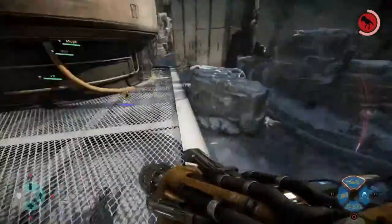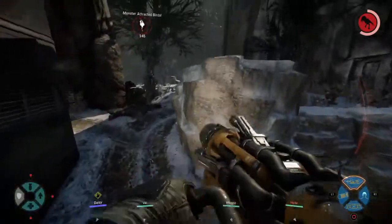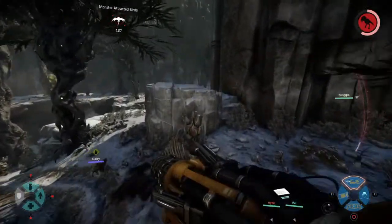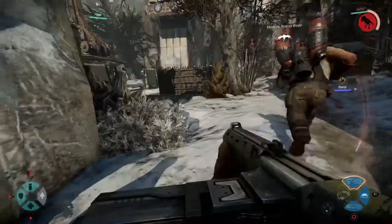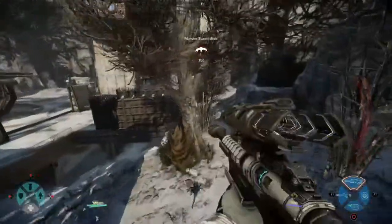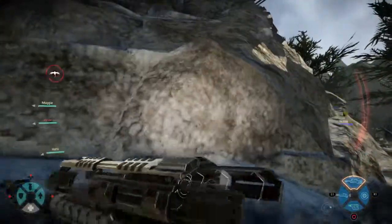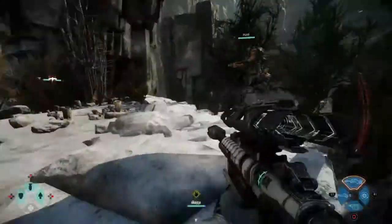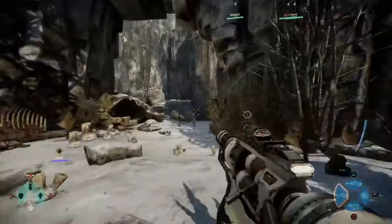Funny thing is, L2 is the aiming button. Let me show you with the medic, who has a sniper. Normally when you hold L2 you aim through the scope — watch: jump, aim through the scope, and you end up at the top. Wow, that's amazing. Anyways, I hope this is helpful for you guys.